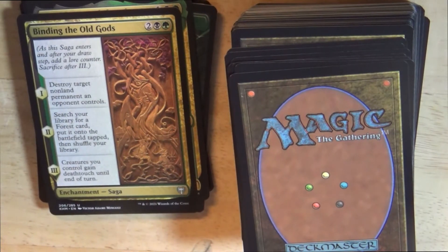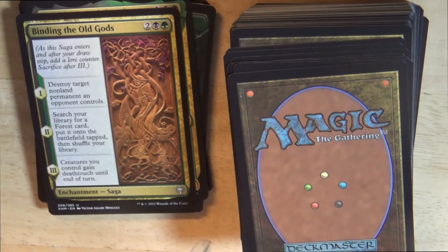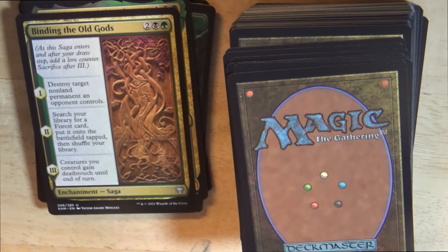And we have Binding the Old Gods, a Saga Enchantment. As this Saga enters and after you draw for a draw step, add a lore counter. Sacrifice after 3. Chapter 1: Destroy target non-land permanent an opponent controls. Chapter 2: Search your library for a forest card, put it onto the battlefield tapped, then shuffle your library. Chapter 3: Creatures you control gain deathtouch until end of turn.